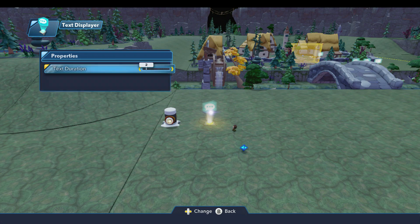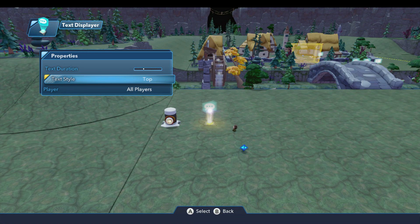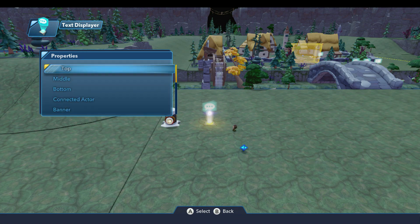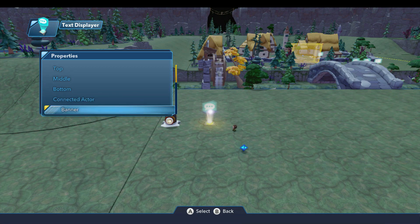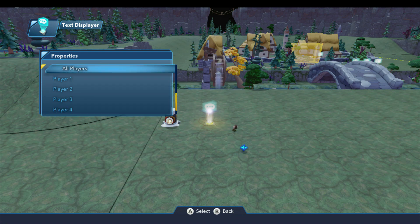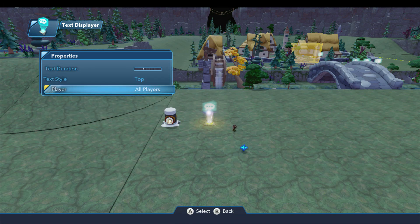Under properties there are three options. The text duration is the number of seconds the text will be displayed — I always found two to be a little short, so I usually set it to four. The text style determines how and where the text is displayed on screen: top, middle, bottom, attached to a connected actor, or banner, which displays it in very large letters. Then there's proposal — I'll explain that in a moment — and confirmation. You can display text over the triggering actor, all players, specific players, or a locator. The third property is player, which is only applicable to certain text styles.